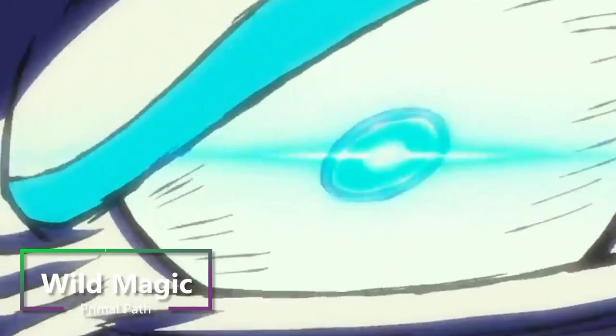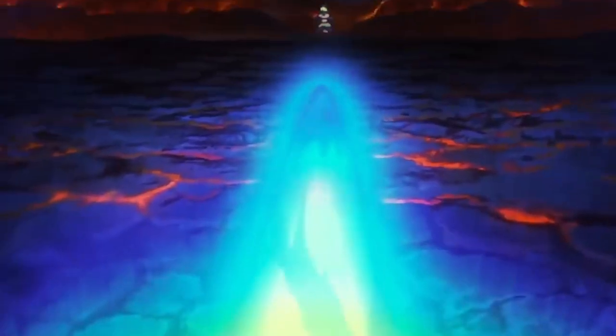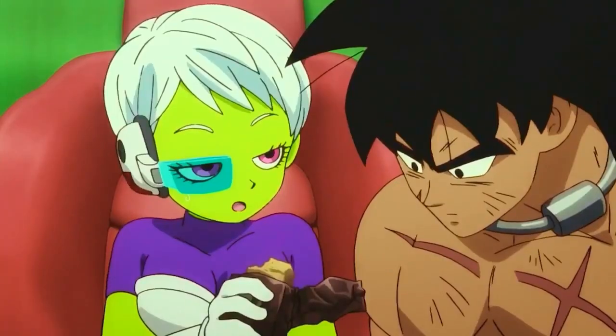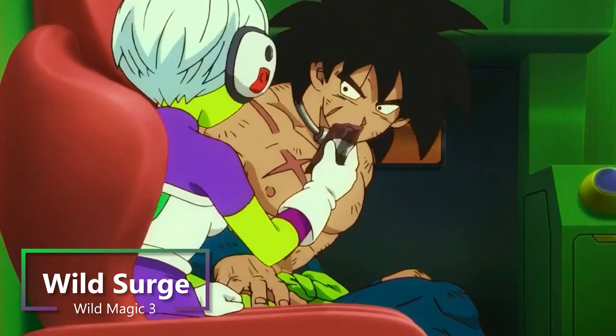When you choose Wild Magic as your Primal Path, you get Magic Awareness. So you can really sense magic around you, and it will allow you to know the location of any spell or magic item within 60 feet of you that isn't behind total cover. This doesn't really apply to Broly too much, but the thing that's really going to help us is the other feature you get at third level: Wild Surge.